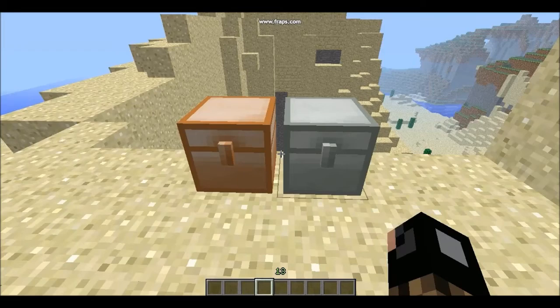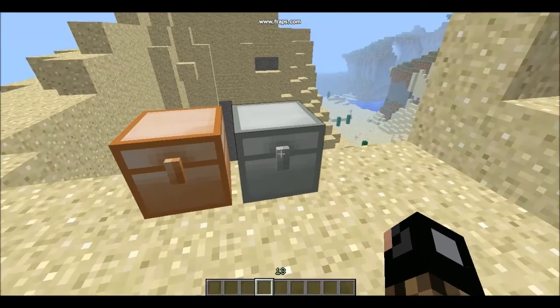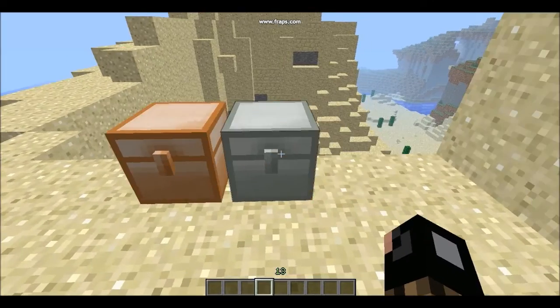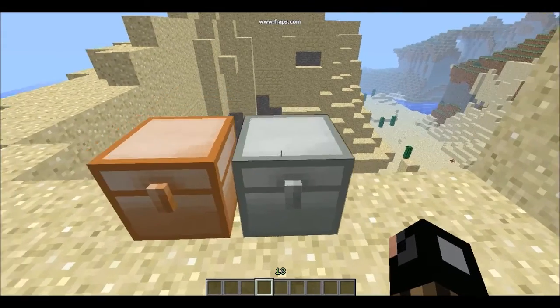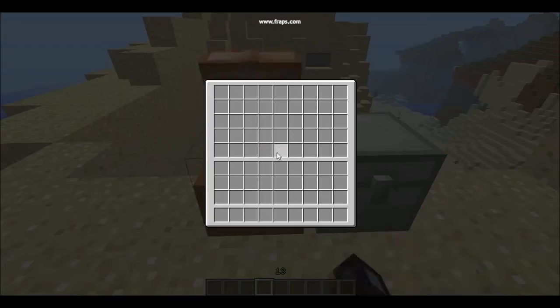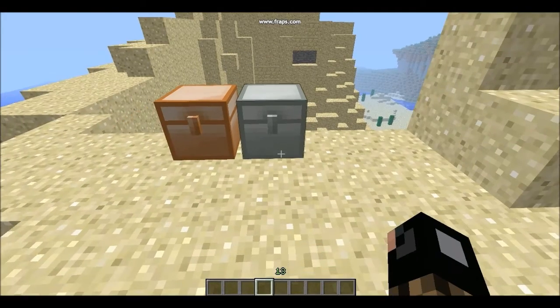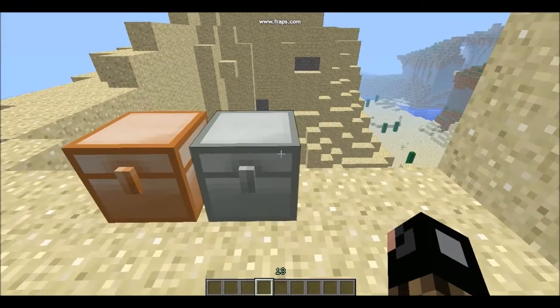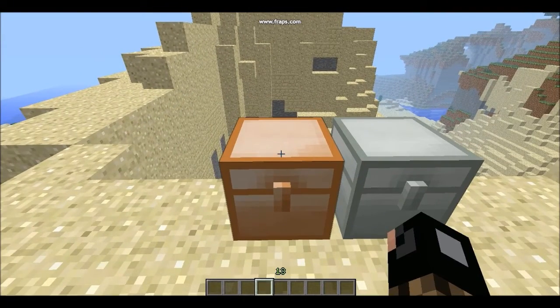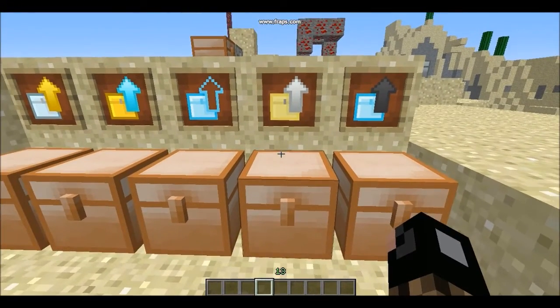These next two chests require other mods — they are the Copper Chest and the Silver Chest. If you have any mod that adds copper and silver, you can craft these. The Copper Chest is pretty small and the Silver Chest is a decent size, but I don't know the exact crafting recipes for these.